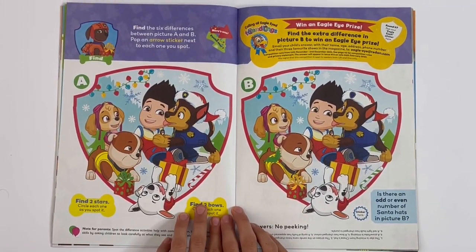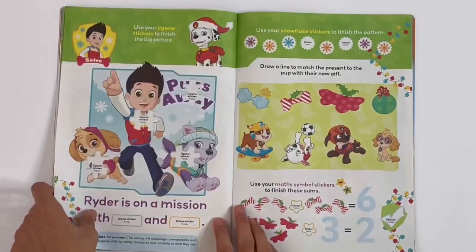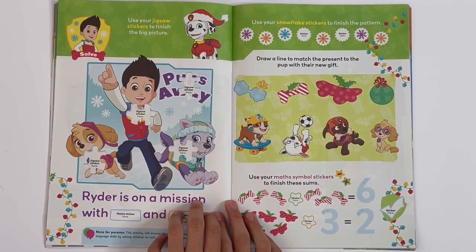Then we've got another spot the difference — you have to stick on your arrows here when you find the difference. And here we have another jigsaw puzzle featuring Skye, Ryder and Everest.